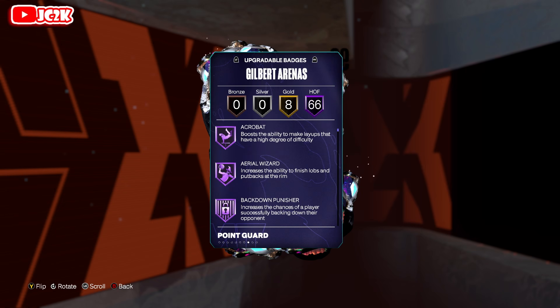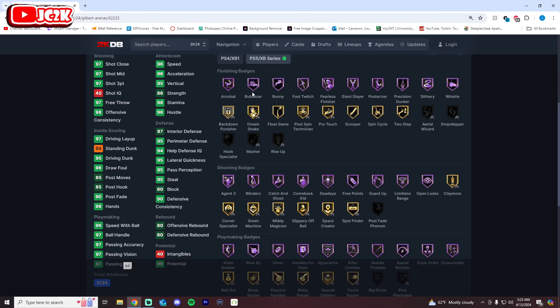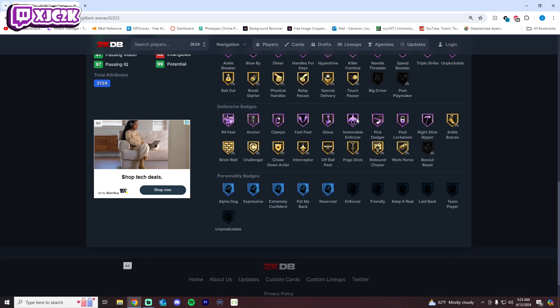Badge-wise, this Gilbert Arenas is definitely different than a normal one. He added as many Hall of Fame badges as he possibly could, so his Gilbert has 66 HOFs, whereas the base Gilbert only has 38. The base HOF badges include Bulldozer, Fast Touch, Posterizer, Precision Dunker, Whistle, Agent 3, Blinders, Catch and Shoot, Deadeye, Free Points, Guard Up, Limitless, Open Looks, Blow-By, Handles for Days, Speed Booster, Unpluckable, Anchor, Clamps, Fast Feet, Glove, Immovable Enforcer at PG. He's only 6'4", but he's got Anchor, Clamps, Immovable Enforcer, post lockdown — he's got everything he needs and is legitimately one of the most complete cards in the game.